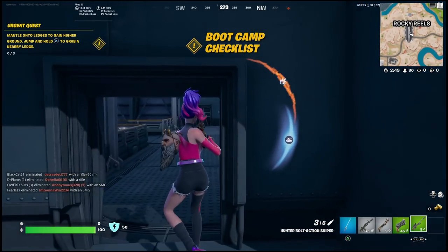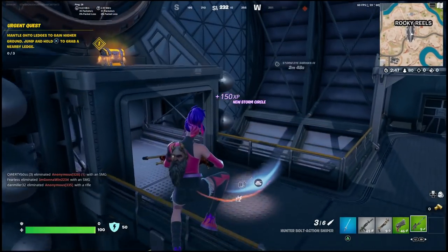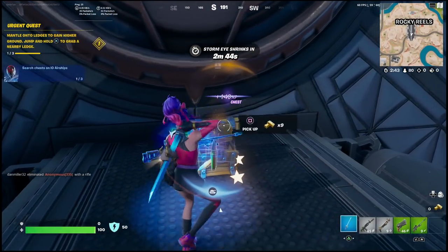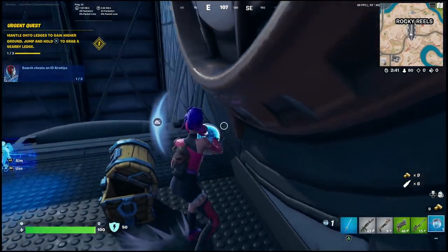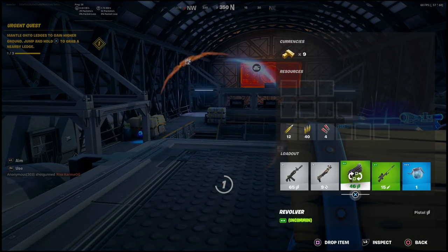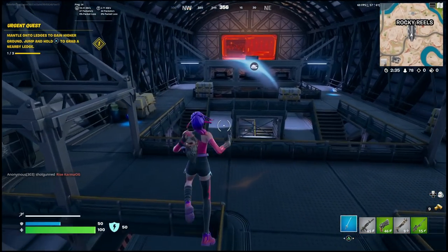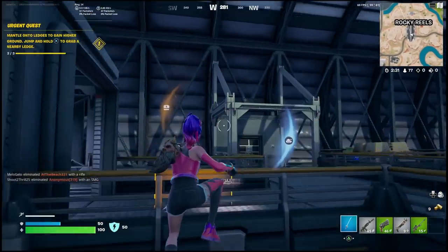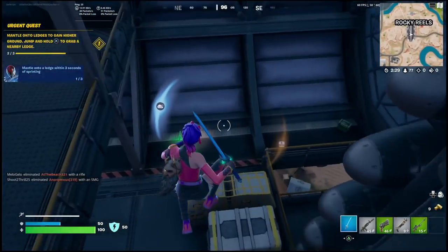There's nothing you need to do from here — what you need to do is actually mantle. In order to do this, you need to find a ledge that's higher than you. You can now actually climb up — I'm sure you guys have done this in other games. You need to find a ledge that's just slightly higher than you, jump, and hold X or whatever button you use to climb. This will allow you to mantle over objects, which is pretty sick because you will no longer need to build in order to gain height.